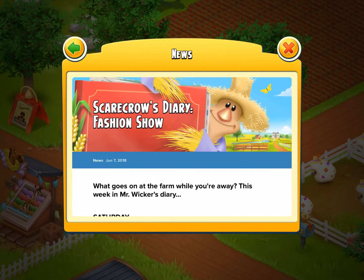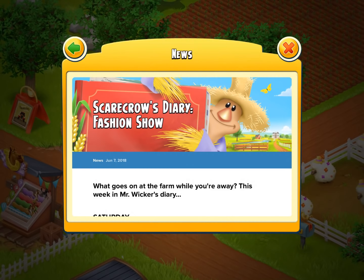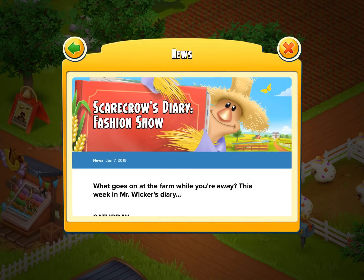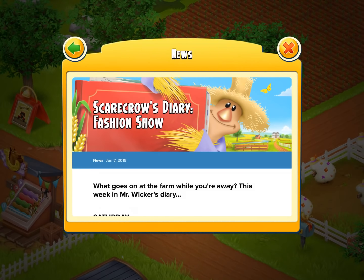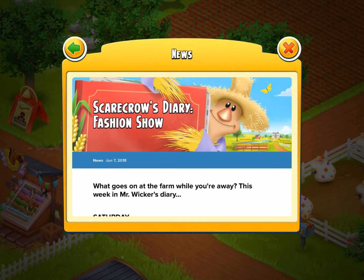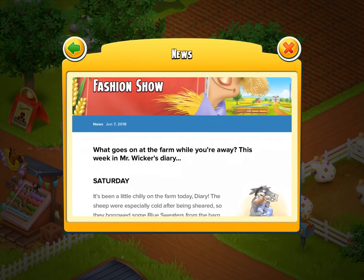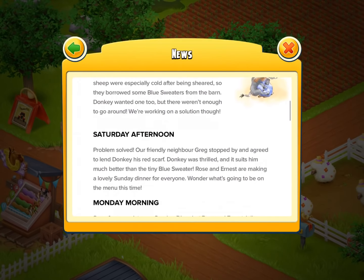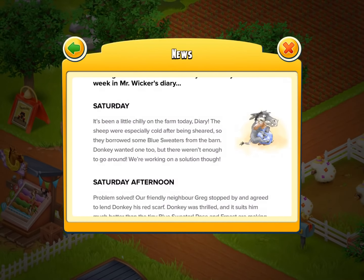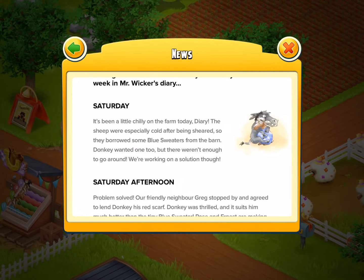I love the graphics right there — the colorful farm in the background with Mr. Wicker looking very awesome, his straw hat and whatnot. This is what goes on at the farm while you're away this week in Mr. Wicker's Diary. Now this may become a more permanent thing — maybe once a week we'll be able to hear about Mr. Wicker's life. As you can see, there's the different days, and it goes morning and afternoon, or sometimes it's just a regular day. Let's get straight into it with Saturday.